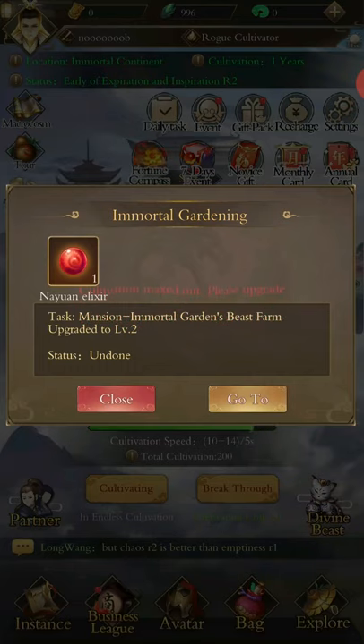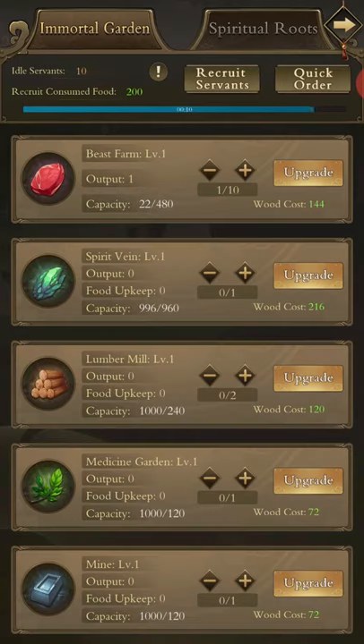We're going to start with Immortal Gardening. The Immortal Garden is your classic way to generate resources — very similar to Immortal Taoists, but with an extra resource: herbs. When you first start, you really only want to be leveling your lumber mill and your beast farm so you can pump as much food as you can. The more food you have, the more servants you can put into resource generation. I'm going to put everything into food generation to get servants, and they will get more expensive up to a max cap of 3,000 food per servant.